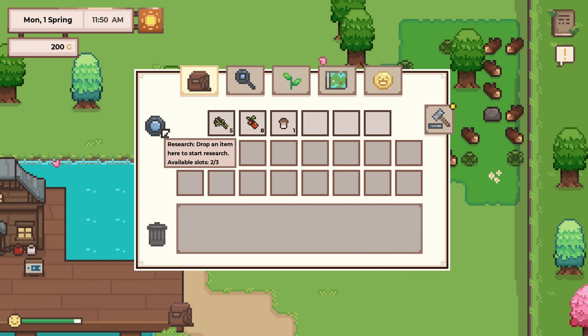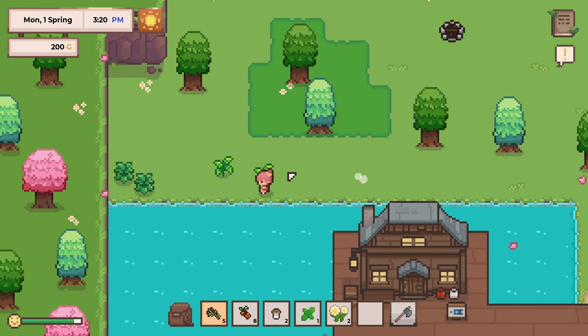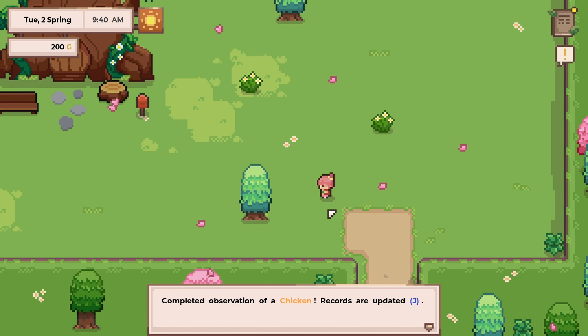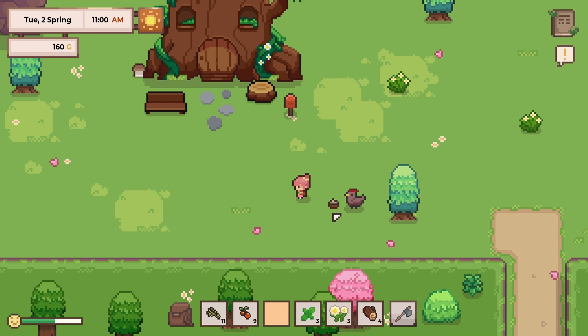Then you can start your research by dragging the sample to the magnifying glass. On the research tab, you will see the requirements needed to complete the research. Each sample has different requirements such as observing it in different locations, observing the footprint, and so on. What makes it a bit challenging is some plants are rare so they don't spawn that often. The creatures only spawn during the day or night in certain locations. And of course, different seasons will have different types of plants and creatures.